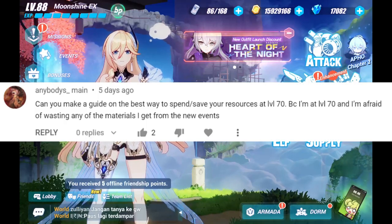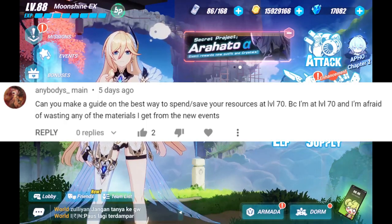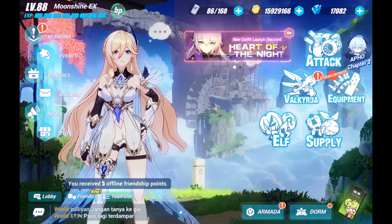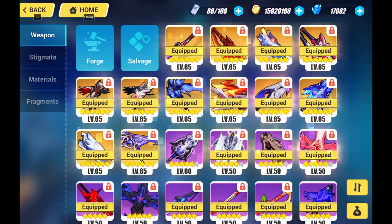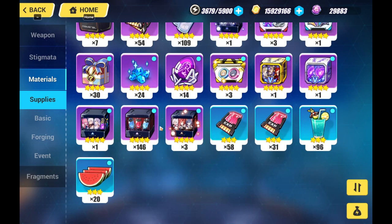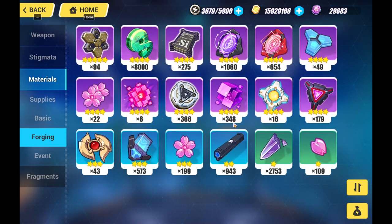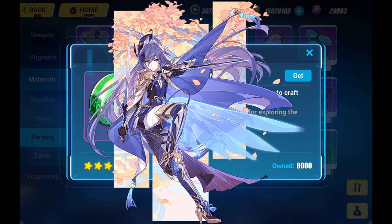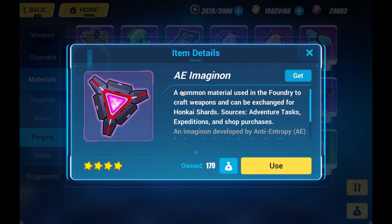Anybody's main asks: can you make a guide on the best way to spend or save your resources at level 70? Because I'm at level 70 and I'm afraid of wasting any of the materials I get from the new events. Hello, you're absolutely right that resources become sparse as you reach level 70. Coins, for example, will be sparse at the intermediate level, and that is not a surprise. For materials to save: Phase Shifters is a definite bottleneck. Aetherfield is a good one for crafting 3-star Stigmatas, such as the Fuhua Margrave set that is currently in the foundry. AE Imaginon is where you can get your Honkai Cube, so that is a definite save.